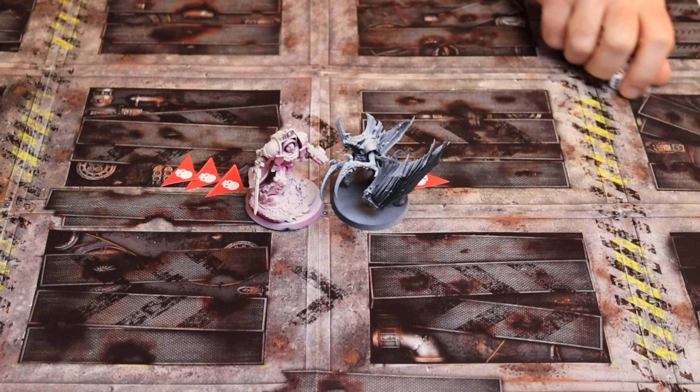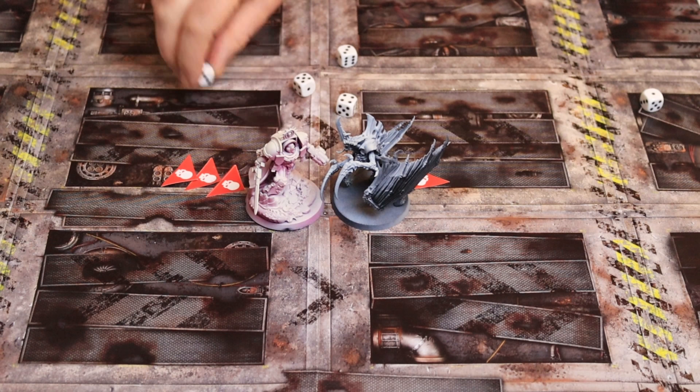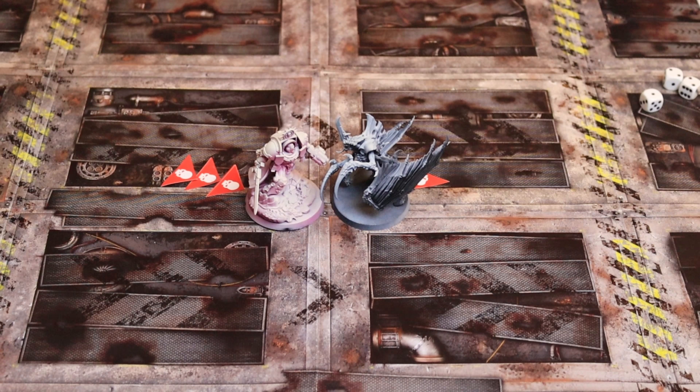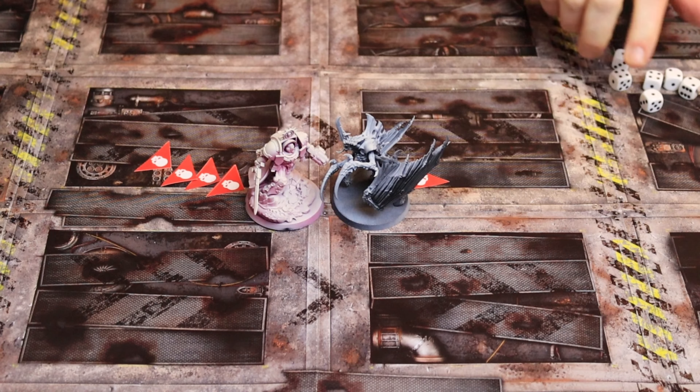The cycle continues — it's back to the Tyranid for his attacks. He needs a two or more. The handy thing about these two characters is they both need a two or more to hit, so the first roll is always the same. One miss. The Tyranid needs a three or more to wound. Three wounds go through, meaning three saves of three or more from the captain will be needed. One wound goes through — he's down to two wounds remaining. They both also have six wounds to start with, so that's another similar stat.